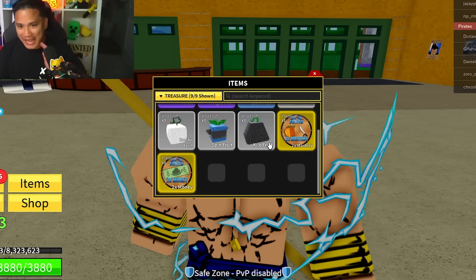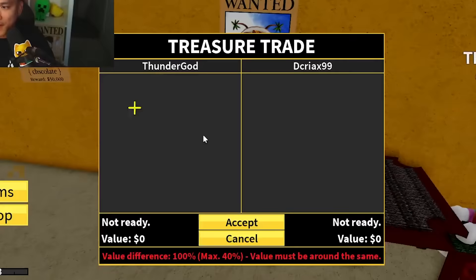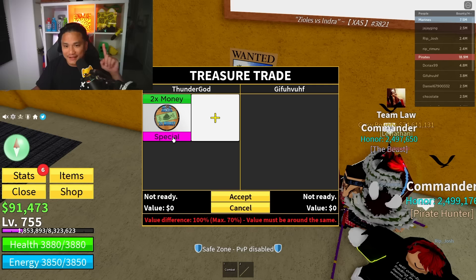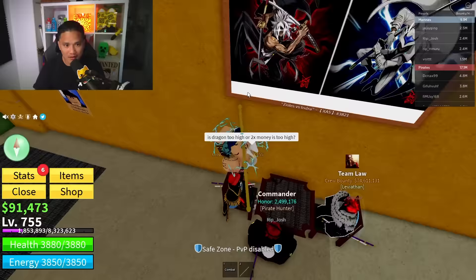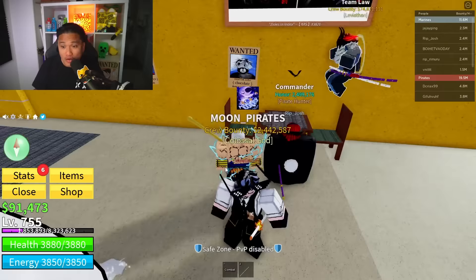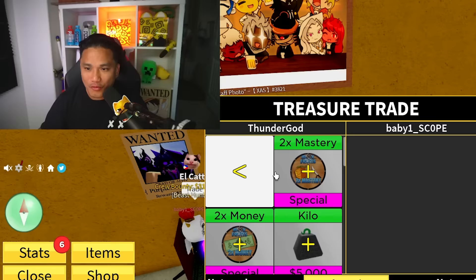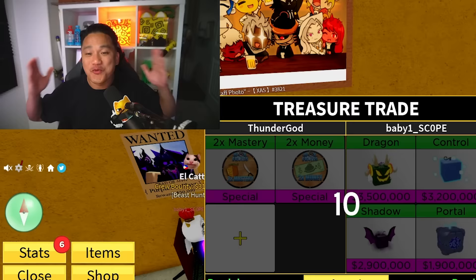I'm going to trade my times two money for anything I can get. Someone's offering shadow, another is offering dragon and gravity, another dragon spirit, control - but it's too much value difference. Eventually someone offers dragon and venom; after negotiation, I accept dragon. We got dragon. What do you have for my times two mastery and times two money? Give me your best offer - we got dragon, control, shadow, and portal. I'm gonna accept this one. L or W? Let me know in the comments.